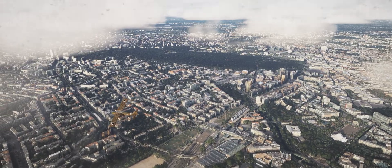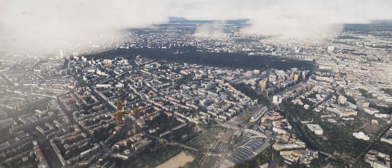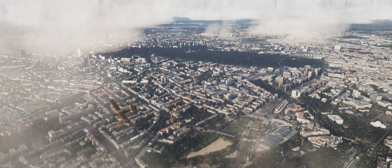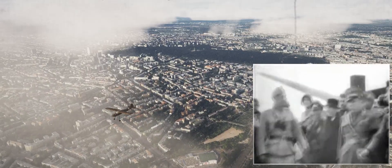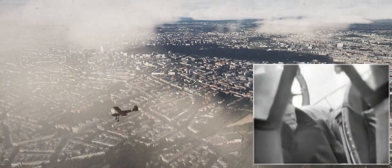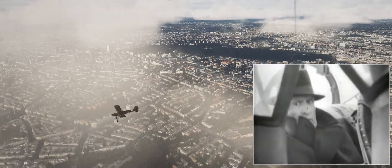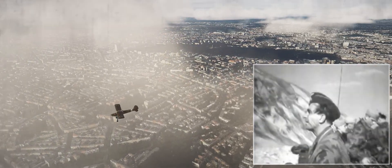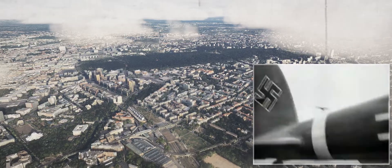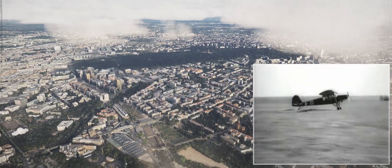One of the most legendary operations was the liberation of Mussolini. In 1943, Otto Skorzeny used a Storch to rescue Mussolini from a remote mountain plateau. The landing and takeoff under the most difficult conditions made the mission one of the most spectacular of the war. A short time later, the flight with the Duce landed on a field in the south of Rome.